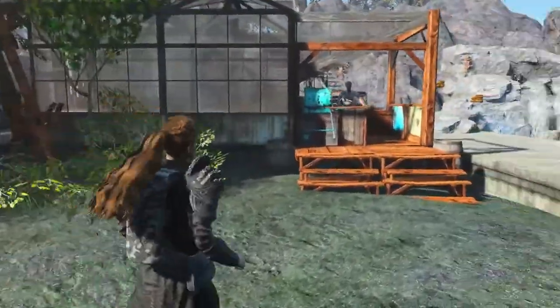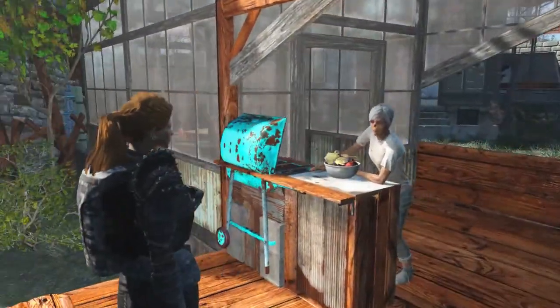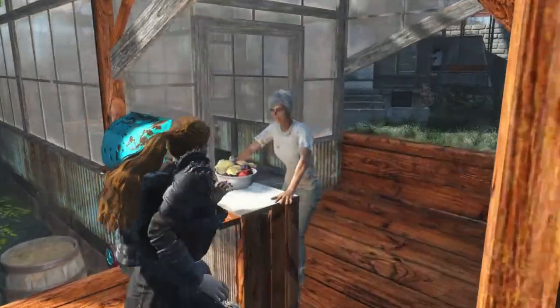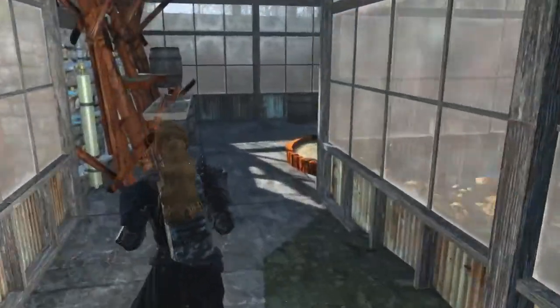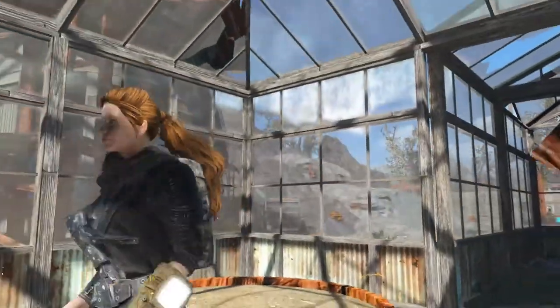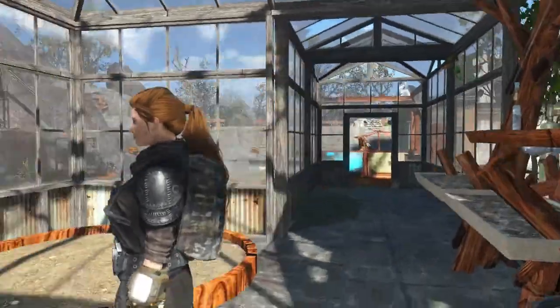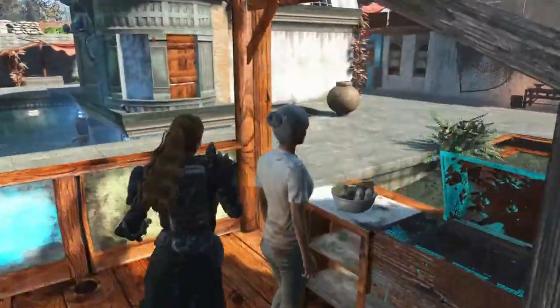And then here is our organic bar slash smoothie slash food area. This is where all the food is going to be grown. I haven't quite finished this area — I want to put more layers of plants in here and stuff, so this area is not quite finished yet.